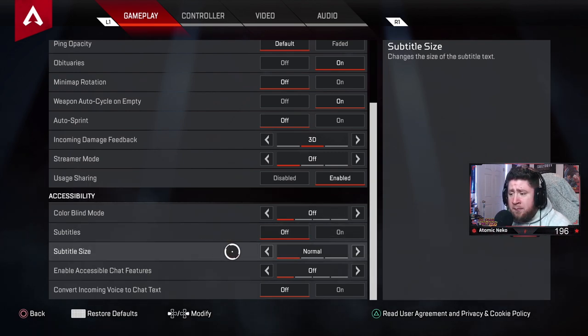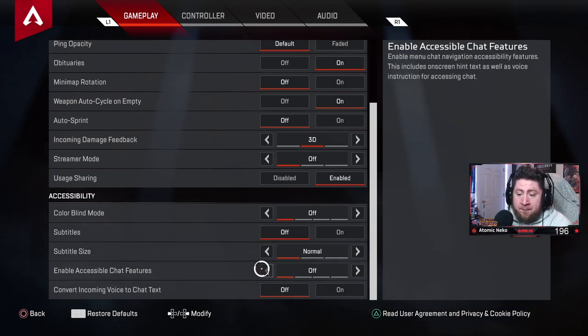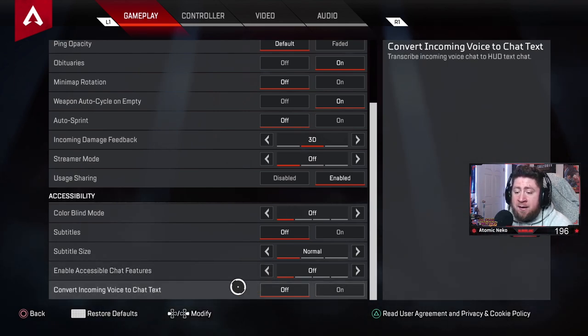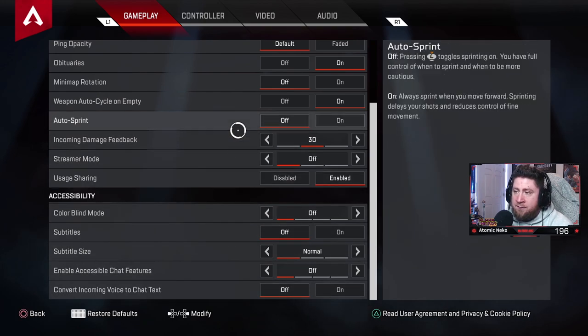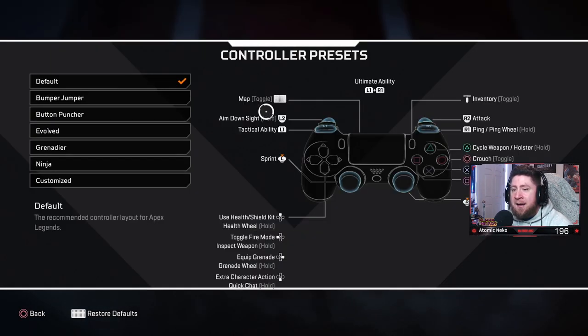Subtitles: off — the voices in the game are identifiable enough and you won't miss anything. Subtitle size I keep on normal if you do use them. Accessible chat features: off. In-game character voice-to-text commentary: also off. I don't need audio duplicated as text.